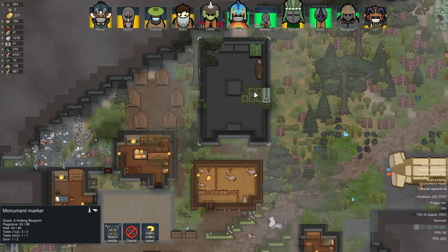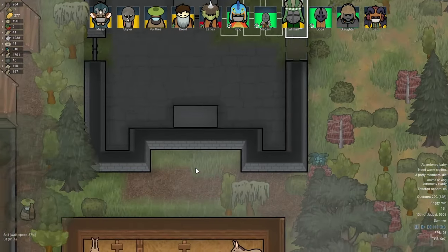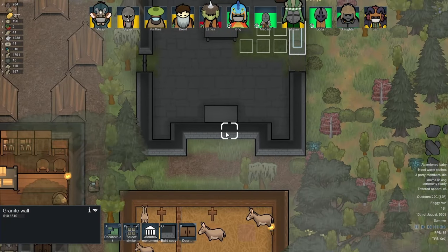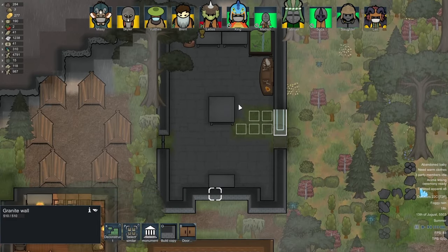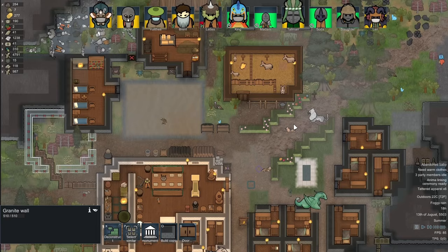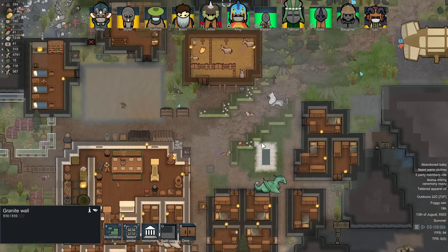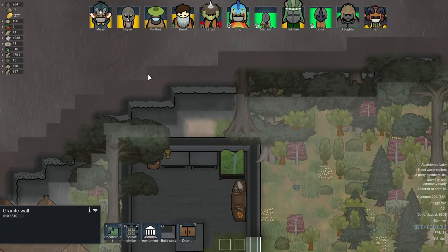We've nearly completed the monument and then we'll have to wait 15 days until we can do what we want with it. We'll change the pathing around and make a front entrance. This is going to be our display room where we can put cases and show off some of the weapons and things we've found along the way. Hopefully we can put relics in there too - if not we'll have an offshoot room for relics.